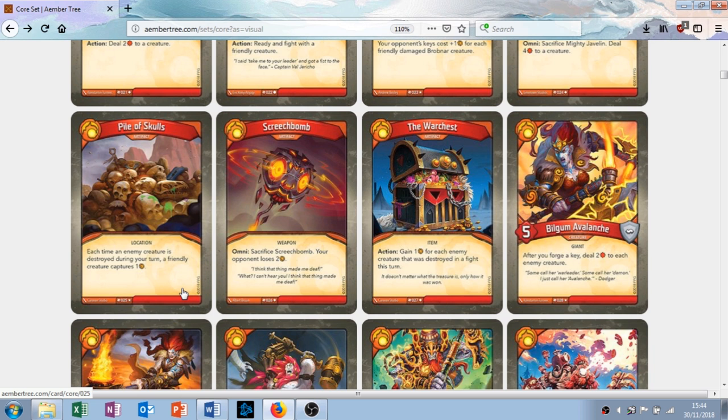Screech Bomb is an artifact with the Omni ability: sacrifice Screech Bomb, your opponent loses two amber. I don't like it — it doesn't do enough for me. It's an uncommon as well, so it's going to feel a little bit worse when you have it in your deck. Statistically speaking, it's probably a good card because it sets them back, but I just don't like it. It doesn't seem fun or like it does enough to be a fun card.